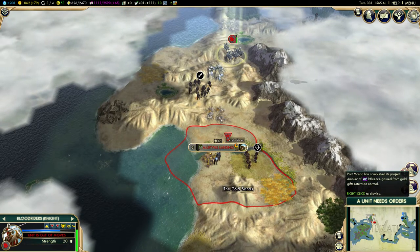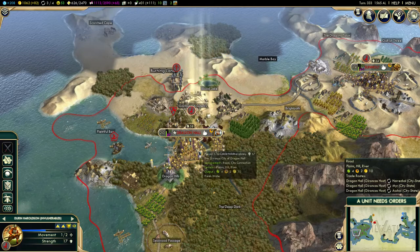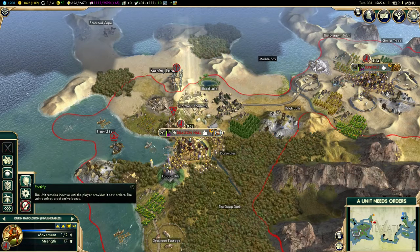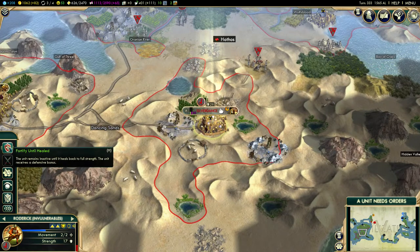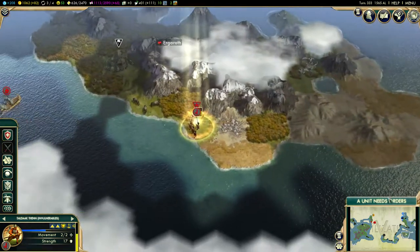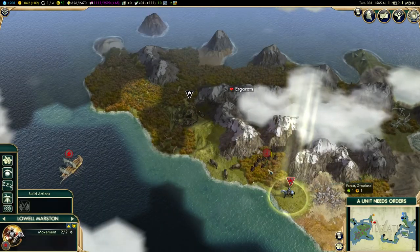Port Monarch has completed its project. Harrenhal wants to help but I'm not interested. Durin Harrelson — I'm going to send you in here and you are going to fortify Dragon Hall. Roderick — you are going to fortify as well. I need to remember to rename you to the Fire Foxes, but it's going to take a while until you can actually upgrade. And send Lowell Master afterwards.